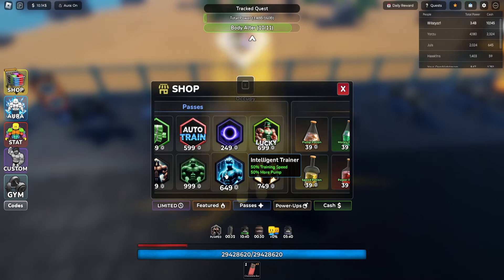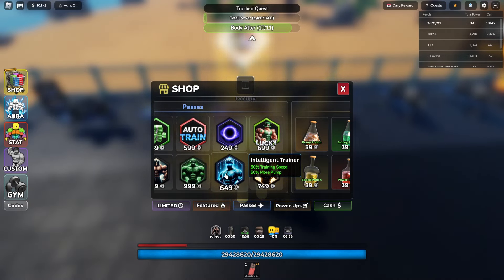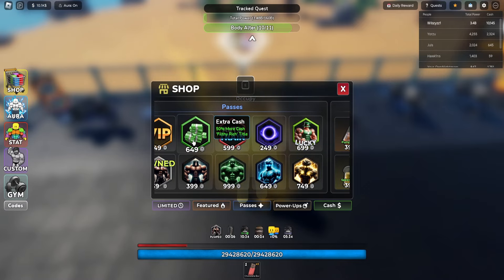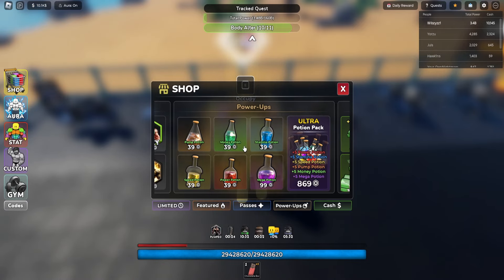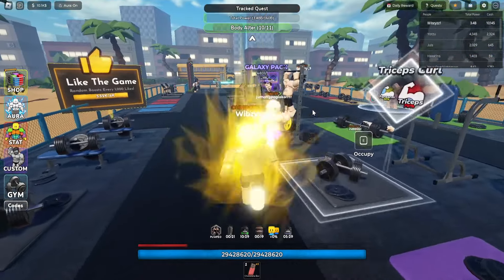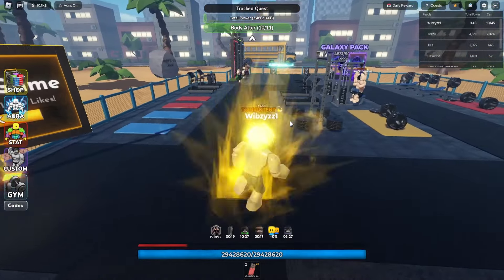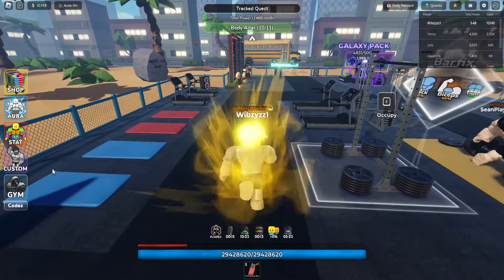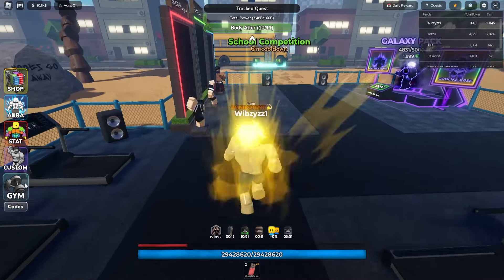The training speed pass gets you repetitions faster. There's also extra cash and potion passes. The coach doesn't really help much - it only gives you a couple of bucks.